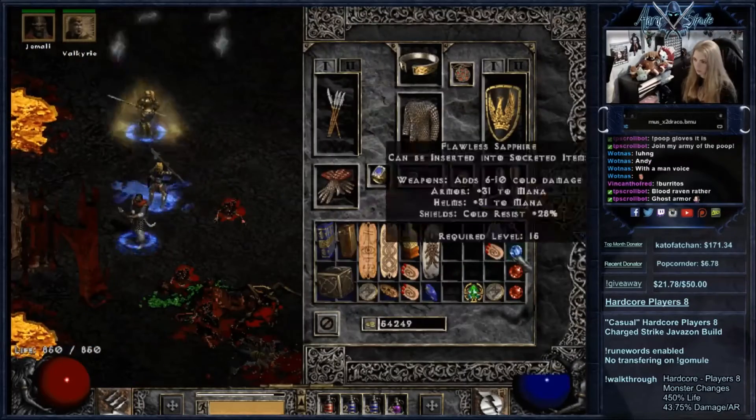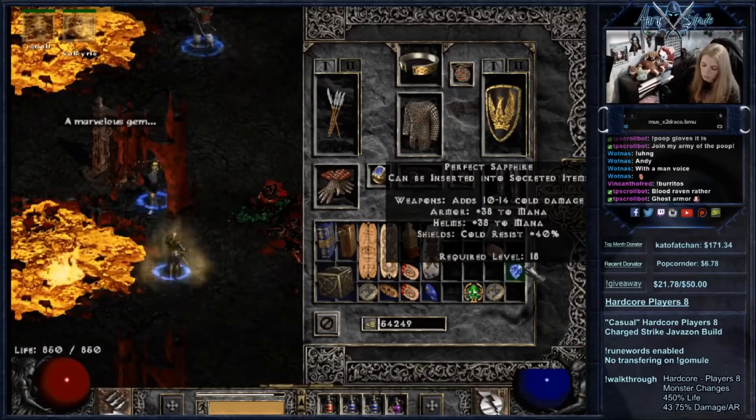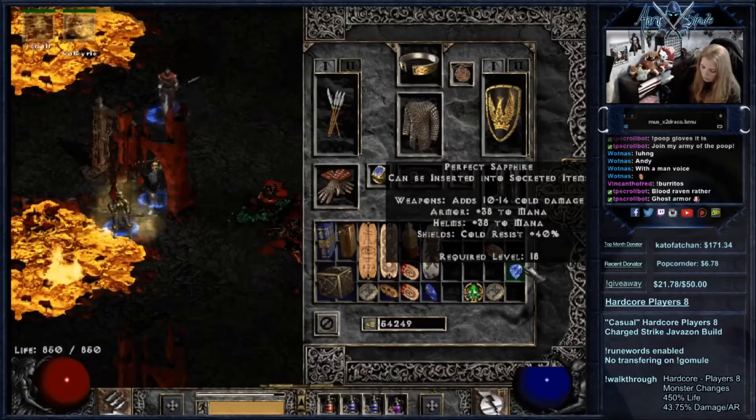I find another gem shrine and I want to make a perfect sapphire for crafting. Make sure you remove all other gems out of your inventory before re-rolling the gem that you want.